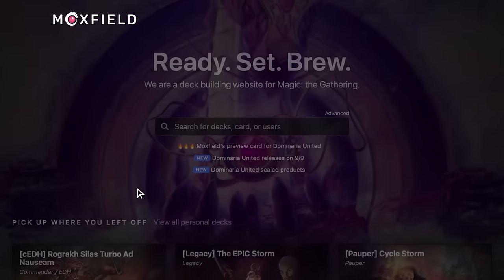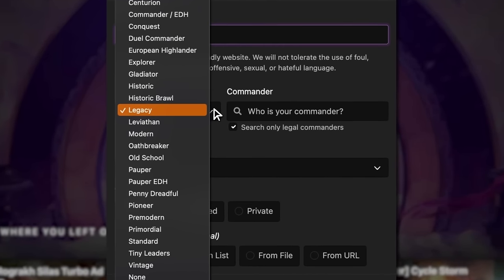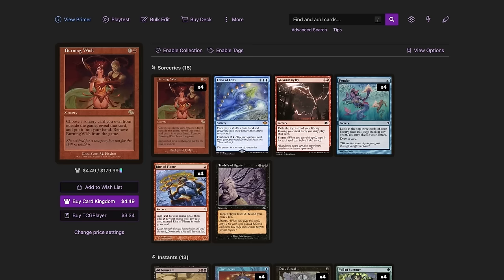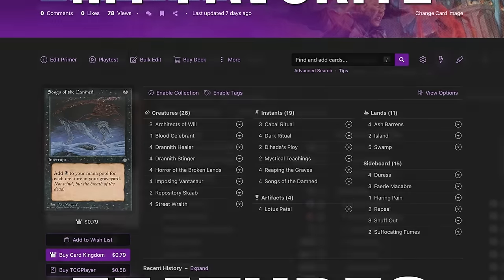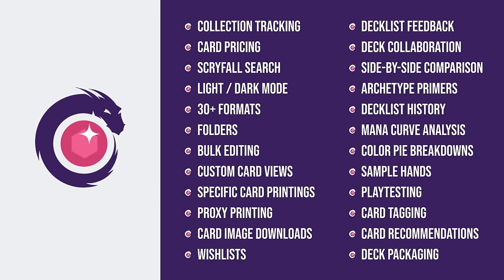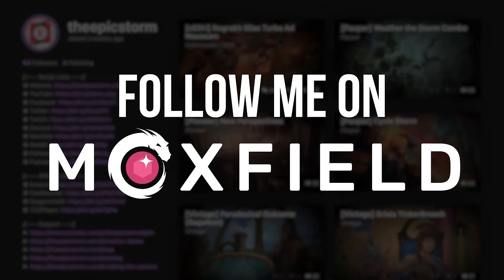Moxfield.com is the easiest way to build a Magic deck online. They support over 30 formats including Legacy and many other Eternal formats. There are so many options to view decks the way that you want — from text view to individual cards, mana value, and even card price. There's also light mode and dark mode. My personal favorite feature is card tags — this way you can sort cards by function. Moxfield supports collection tracking, Scryfall search, deckless feedback, and so much more. Follow me on Moxfield.com so you can stay updated on all of my decks.